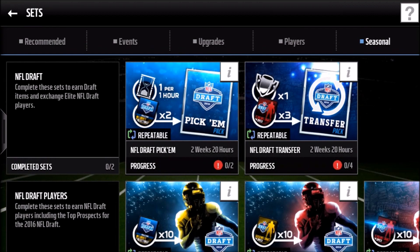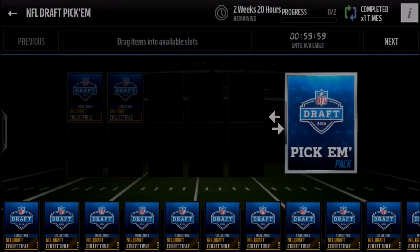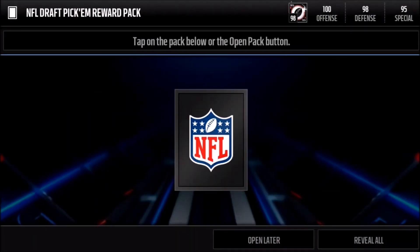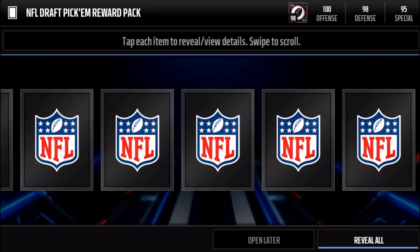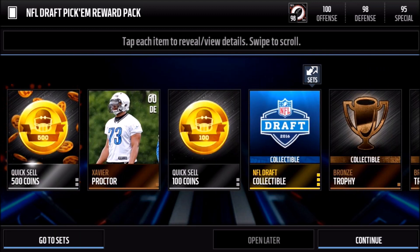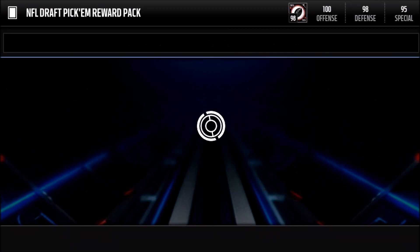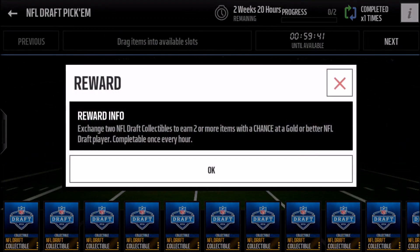Let's go over to the seasonal section and try out this NFL Draft Pick 'Em and see if we can get anything special, because I didn't pull anything decent from the packs. There we go — there's another player and 500 coins. That was really good actually. We got a gold player, some coins, and a draft collectible. You can do that once every hour, with a chance at a gold or better NFL Draft player — so that was a very good pack.